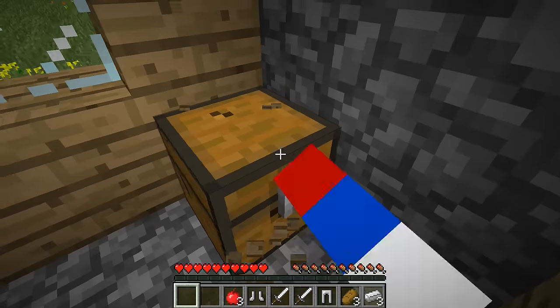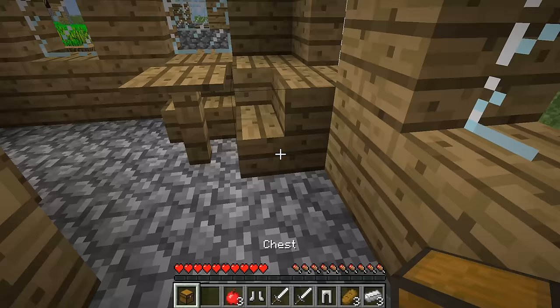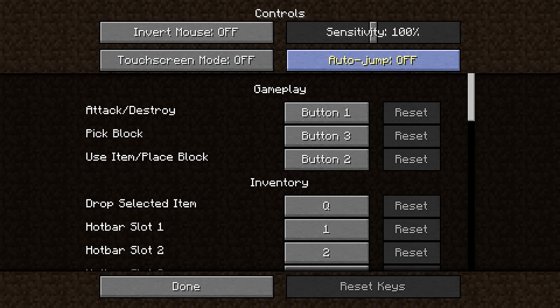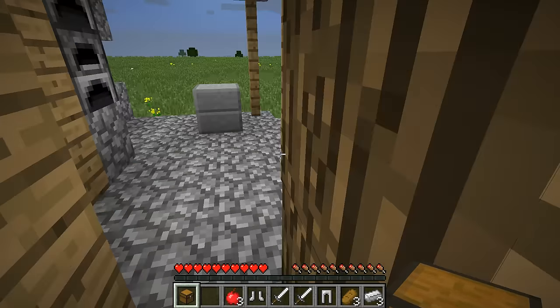It's kind of a pity that there's no saplings. And I completely hate the new auto-jump feature, so let's just turn that off. I think it's in Controls - Auto Jump Off. Definitely Auto Jump Off, because Auto Jump really sucks.